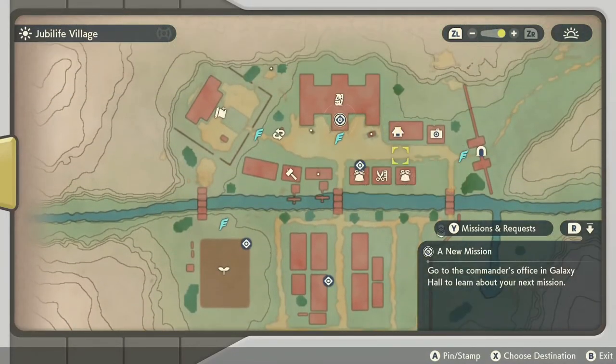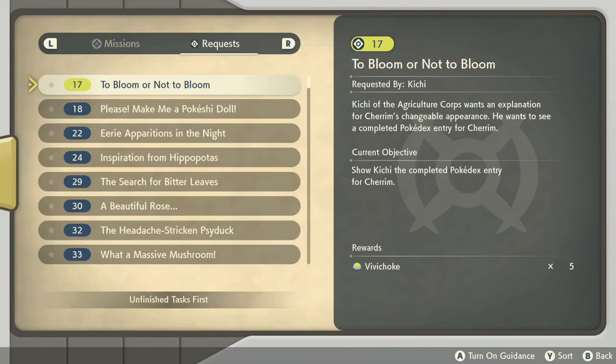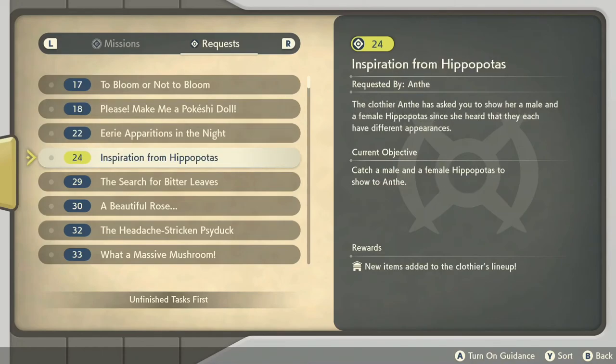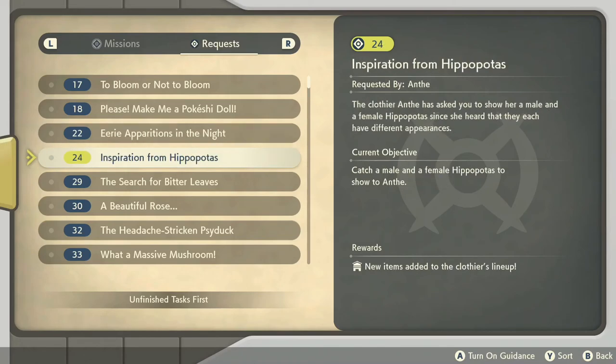I think we are going to not do that main quest. We are instead going to follow up on some of these side things. Maybe I should just run around and try to find wood for the stupid Pokeshi doll. I'm also going to be angry that the eerie apparitions in the night quest is just sitting there. Is this the infamous quest? I don't know, maybe it is.